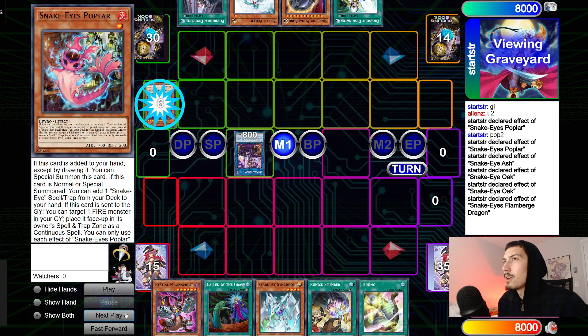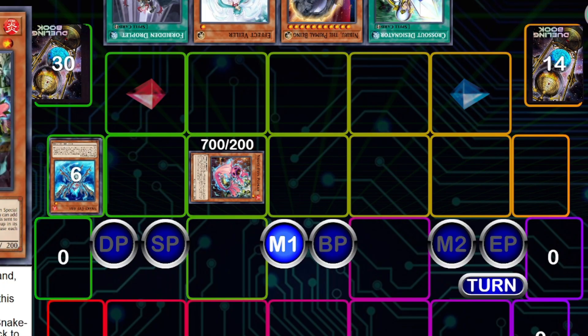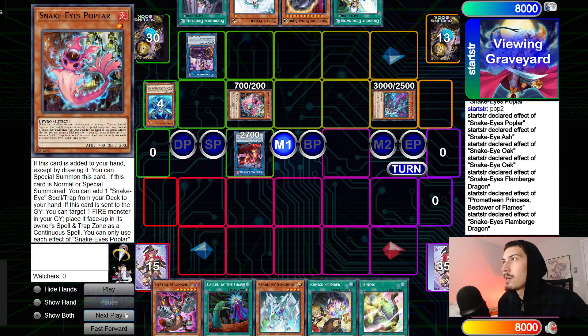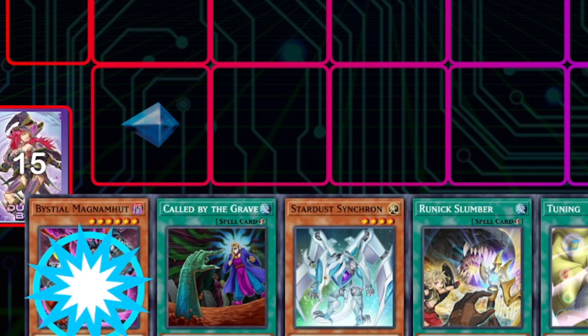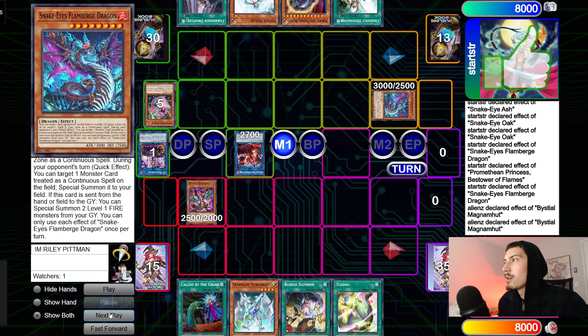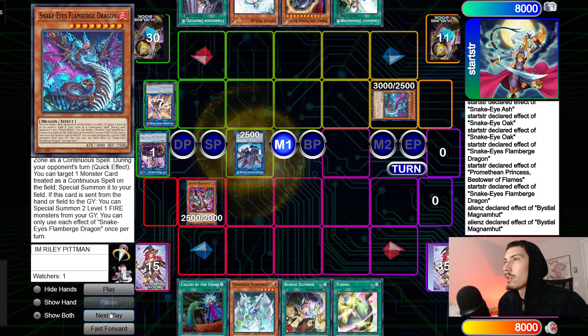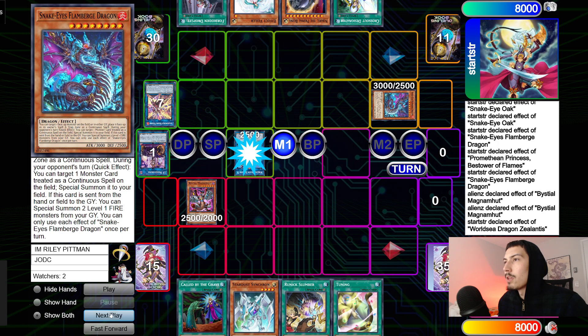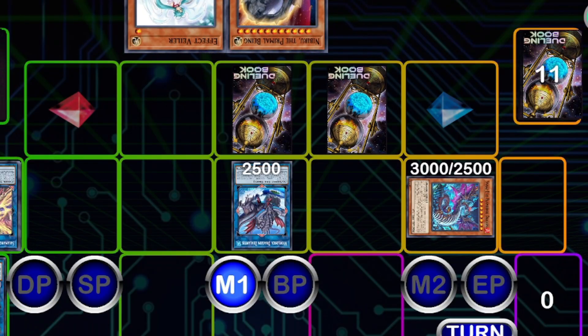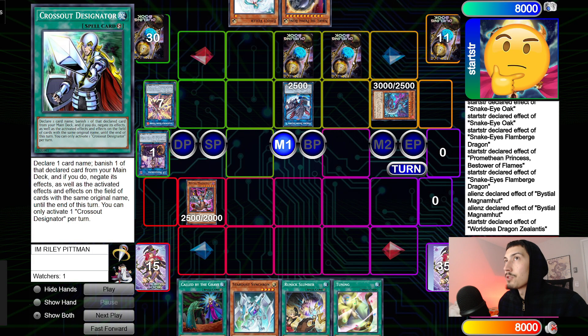Turn those two into IP. Flame Bridge effect summons back two bodies, then go for Princess. Princess effect to reborn the Flame Bridge dragon. They chain Magnamute onto that — okay, that's very good. Magnamute effect, Princess reborns, link up into Raging Phoenix, make the World Sea. World Sea moves some stuff around, then just set two cards — set Droplet, set Cross Out — trying to go to end phase.